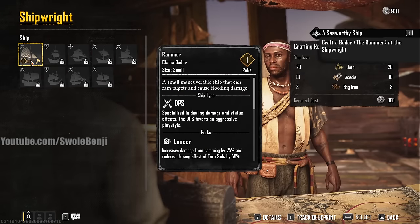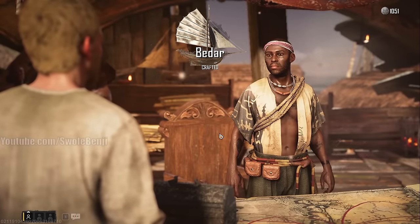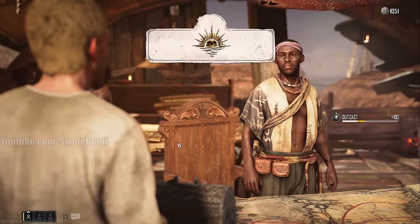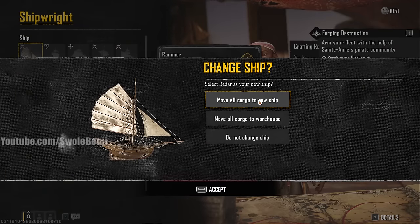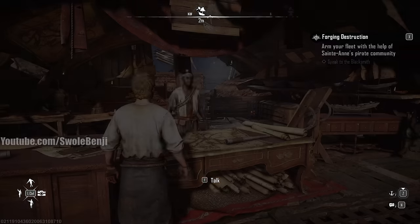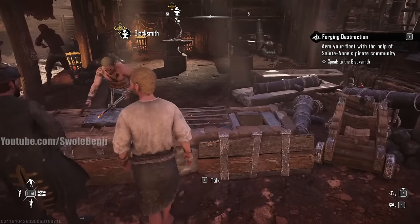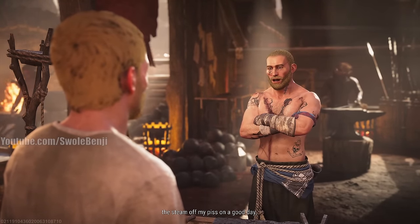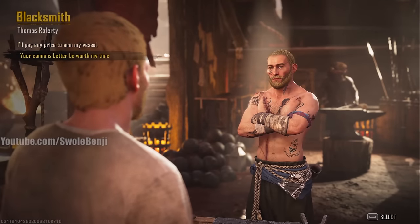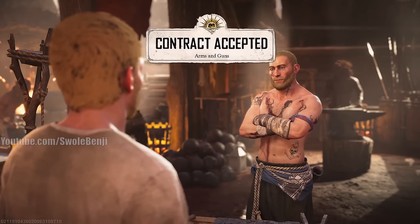Craft the Rammer — a Bedar class ship and your first real ship. There's a little celebratory cutscene for the first craft. You'll get metal, planks, and other rewards. Make sure to move all cargo from your old ship to the new one. Now the blacksmith quest begins — the opening dialogue is genuinely entertaining. Your dialogue choices still don't matter, so take his quests.